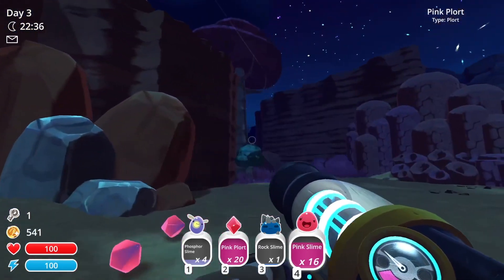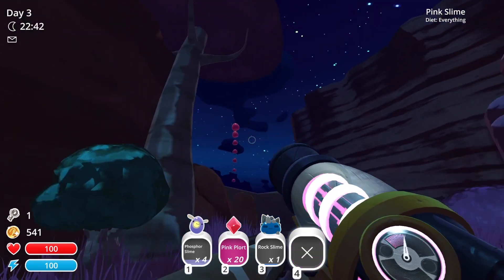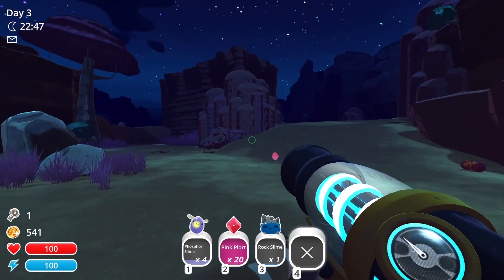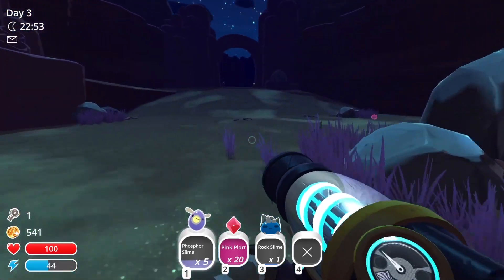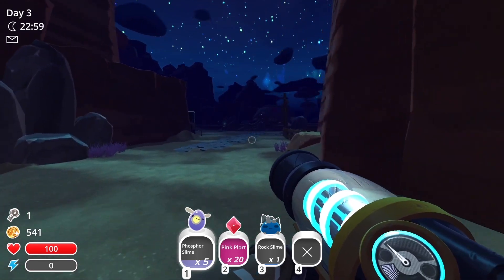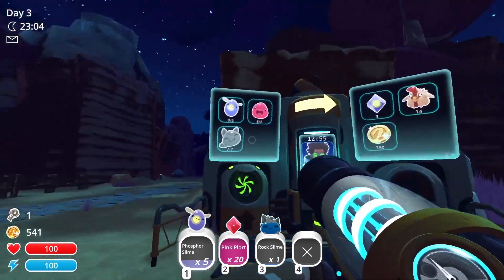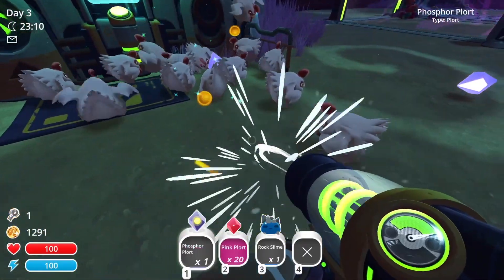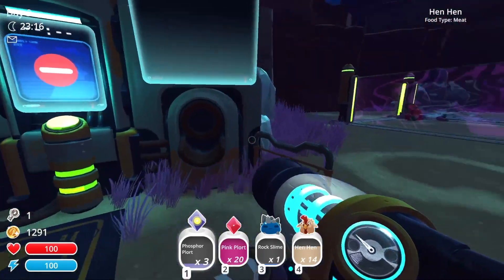I'm going to see if getting rid of the Pink Slimes works. Well, this area is clear — they spawned. I figured, because I think there's probably a cap on how many can be spawned in one location. Got some good money too. Lots of hens this fall. So many hens — I don't need this many hens.